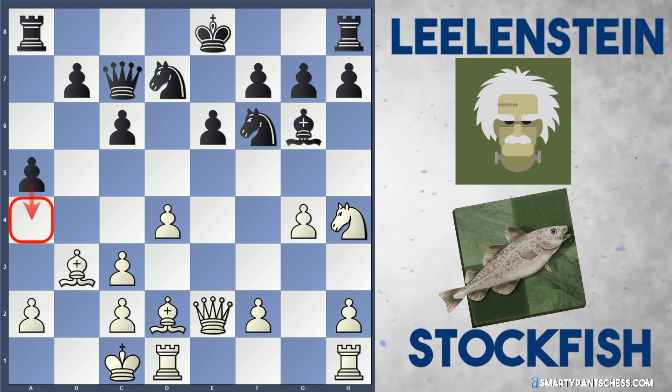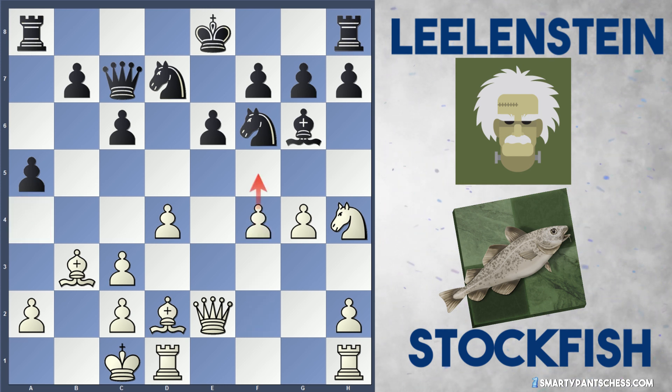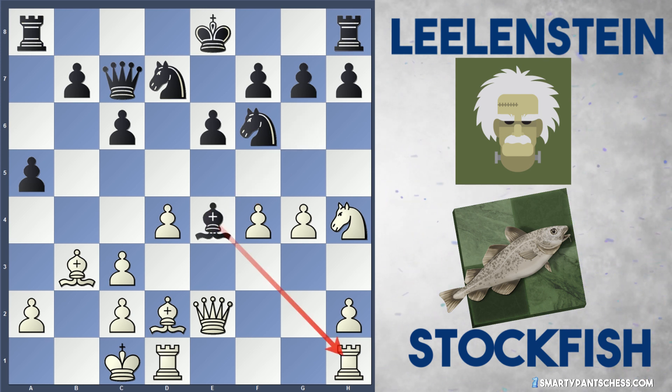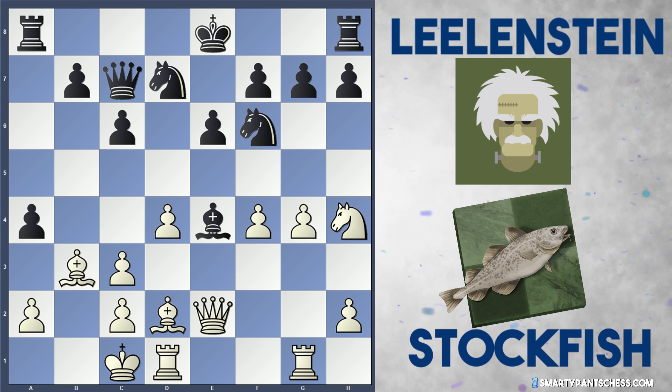In the game though, Stockfish decided to counter a5 with f4 instead, preparing f5 and trapping black's bishop on g6. Bishop e4 is played by black, attacking the rook on h1. If white moves this rook, I think they're in danger. With Rook hg1, black can actually play a4 here, and there are some variations we can go through now.